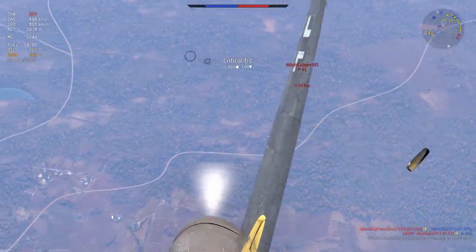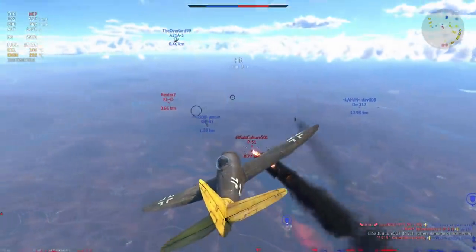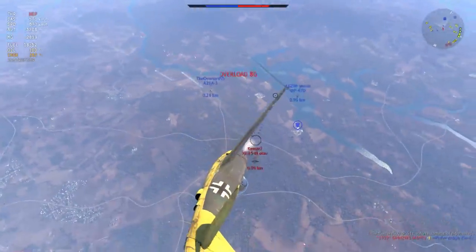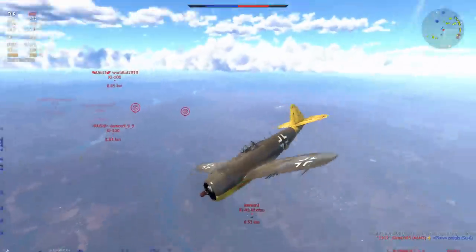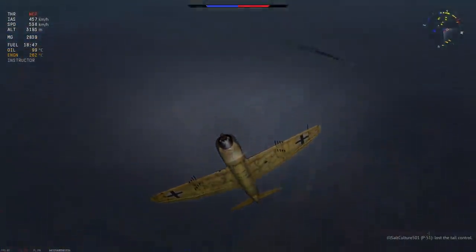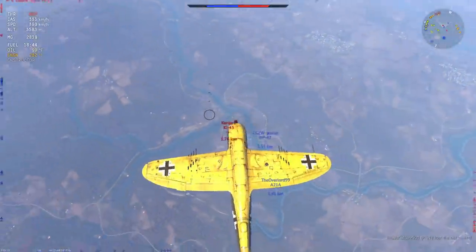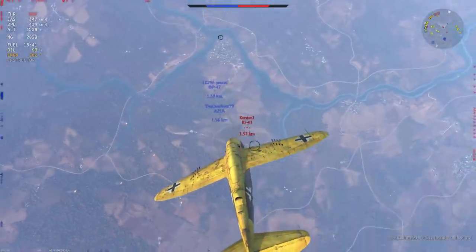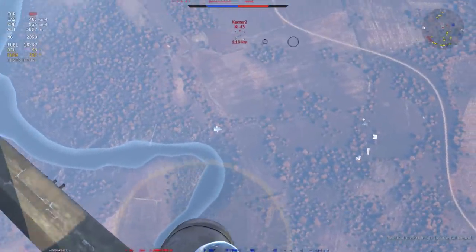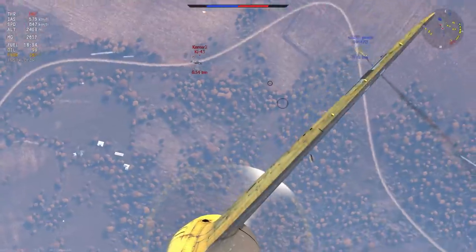My first victim here is the P-51 Cannon Stang — he gets a lovely little fire. One of the things I've noticed about fires lately is that they do get put out, but they burn for a very, very long time and don't do a lot of damage. The P-51 loses its tail control and starts to plummet. He puts out his fire, and I've noticed a lot of planes have been putting out fires lately, even jets, which is really odd to me.